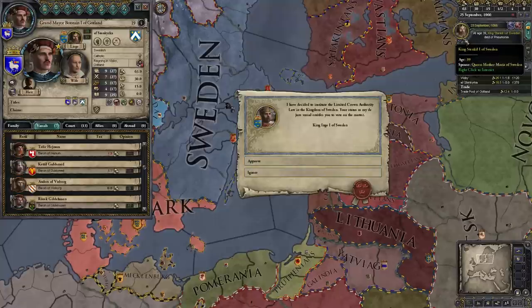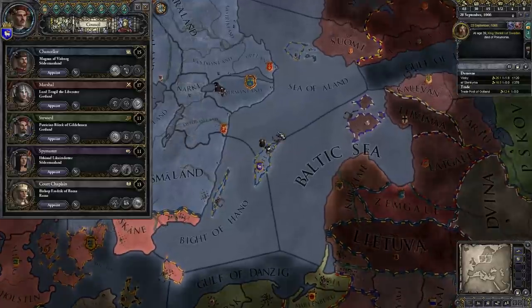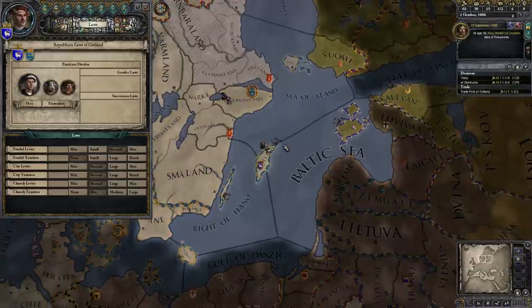There he goes — I knew he wouldn't live very long. Brand new liege. I'm okay with Crown Authority; it doesn't really bother me very much. I like stable realms — makes it easier.